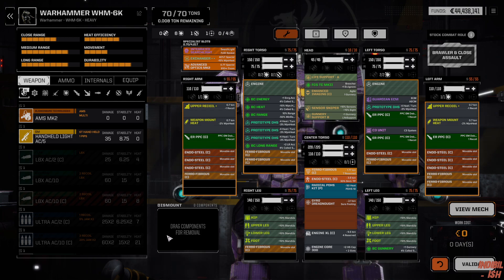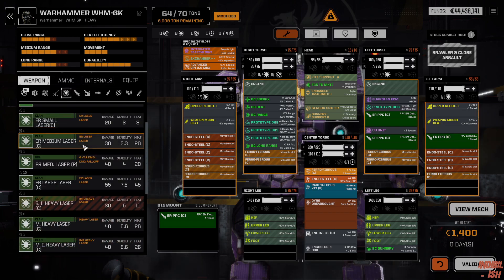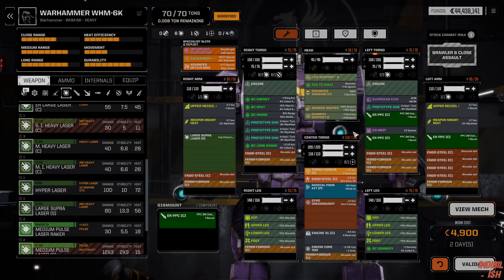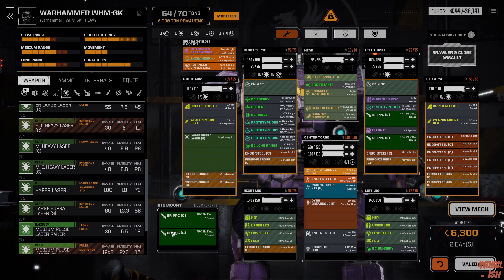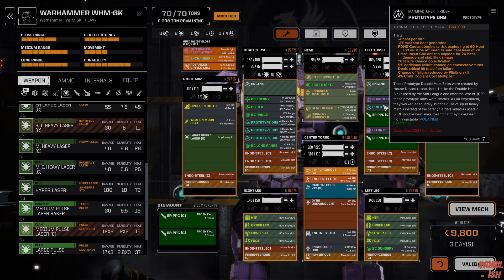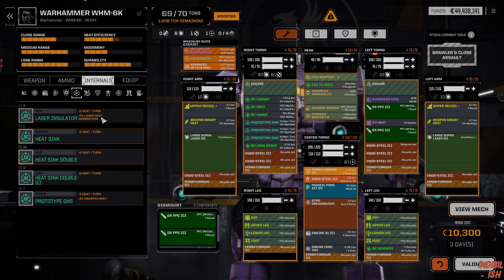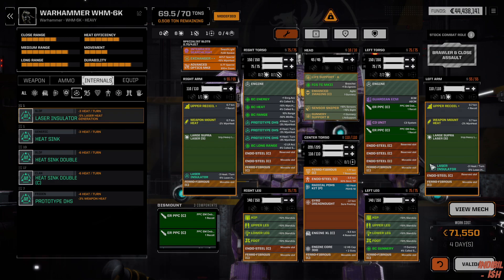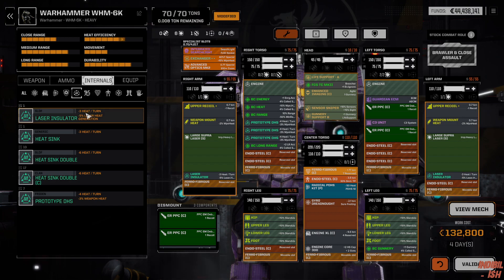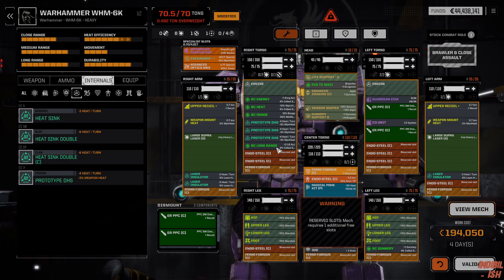I think we're not able to mount — we'll see it. Let's go see what we're able to do, because we have two Supers. That's one, that's two. Yeah, I know — Heat. I'm working on that. Take one prototype off, and we just put a laser insulator here and another one here. Are we able to get two? Yeah, we are.